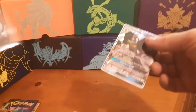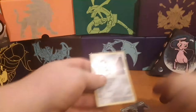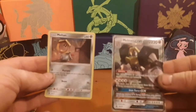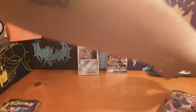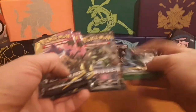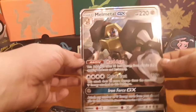Go ahead and grab some sleeves for these guys. I will be posting another video tomorrow — some Burning Shadows packs, trying to get that Charizard. We got two Team Up, Fates Collide, and a Forbidden Light. And don't forget the creme de la creme — jumbo Melmetal GX.